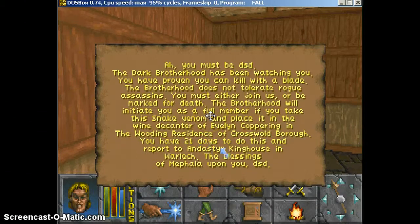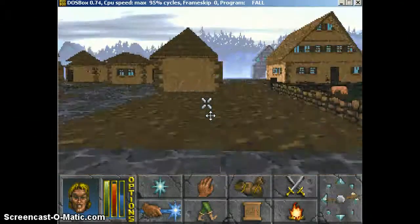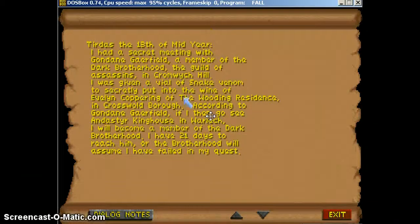You have a certain number of days to do this, and you have to report to a specific person in a specific place. It's going to be recorded in your log, so don't worry. If you go to your log, it will record it — it told us to go to Crosswold Boro.